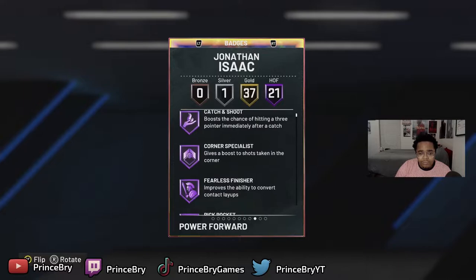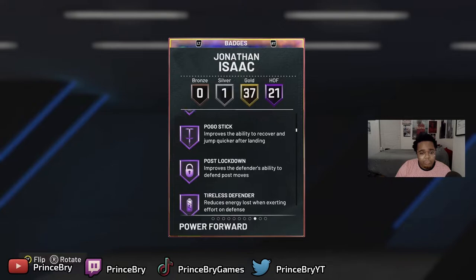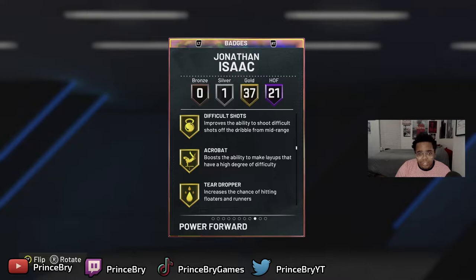Badge-wise: catch and shoot, corner specialist, fearless, pit pocket, rim protector Hall of Fame at small forward. So clutch, clamps, interceptor, intimidator, posterizer, rebound chaser, pogo stick, post lockdown, tireless defender, downhill, quick first step, sniper, ankle braces, limitless takeoff, fast twitch, ball stripper. Those are all his Hall of Fame badges, so he's got 37 gold badges.